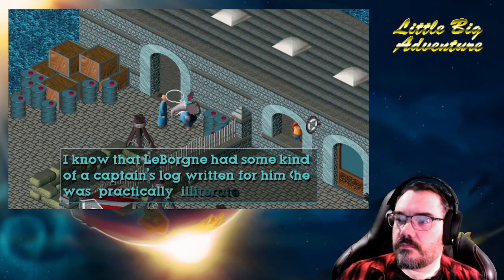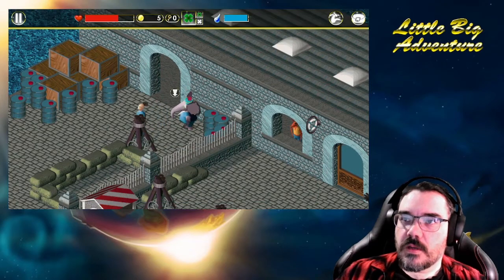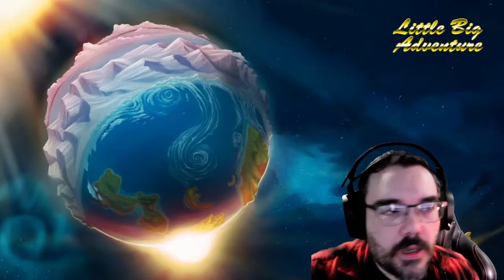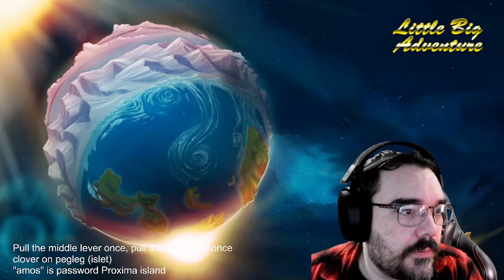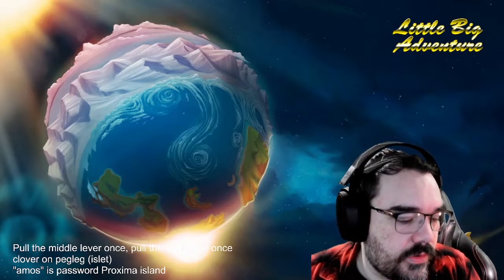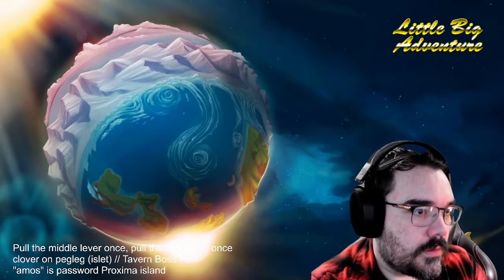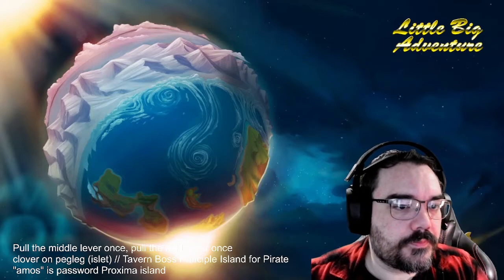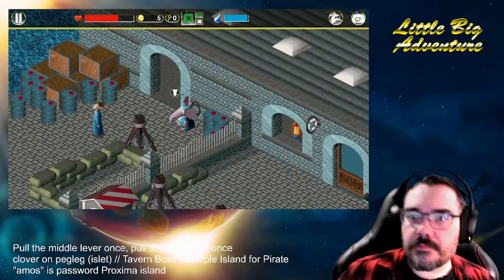I know that LeBourne had some kind of captain's log written for him — he was practically illiterate. And the boss of the tavern on Principal Island knows where it is. You know what? I'll write that down because I might forget. Tavern... Boss... Principal... Island... Pirate. Cool. Let's go do that then.